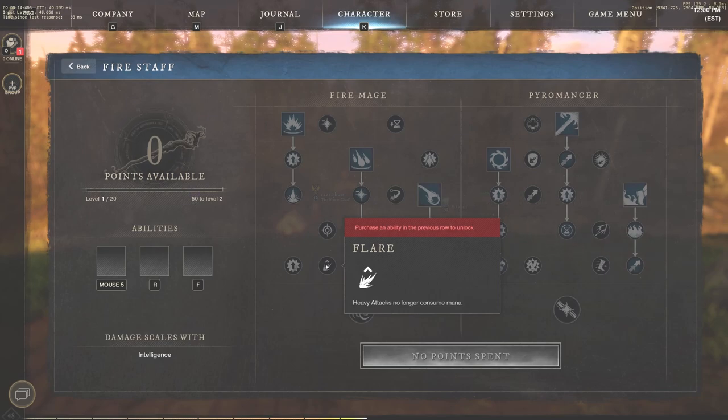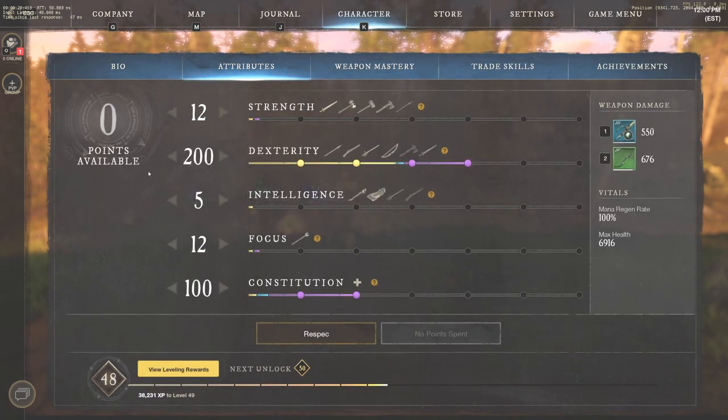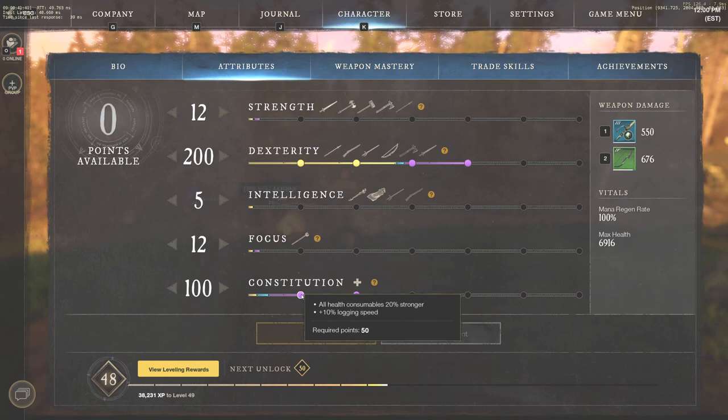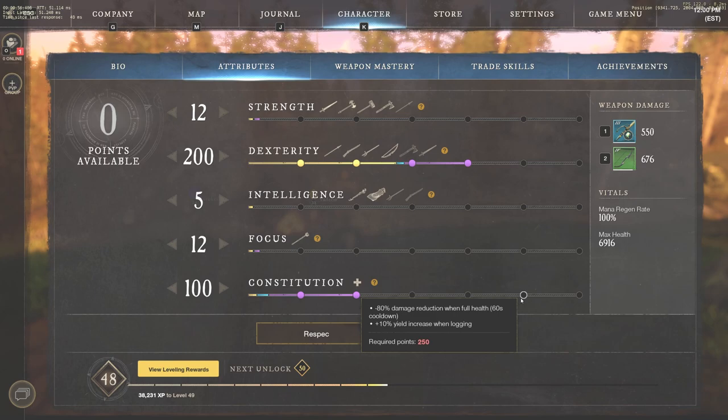Now I want to jump into the attributes. When you're starting the game, you want to go 50 and 50. If you're playing rapier bow, you're going to want dexterity and constitution. If you're playing rapier fire staff, you're going to want intelligence and constitution. So for rapier bow, go 50 dexterity and 50 constitution. Once both are at 50, start stacking dexterity to about 150, get constitution to 100, then stack dexterity to 200. That 200/100 split is a perfect setup.